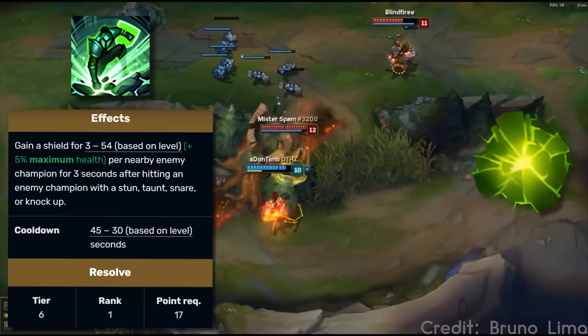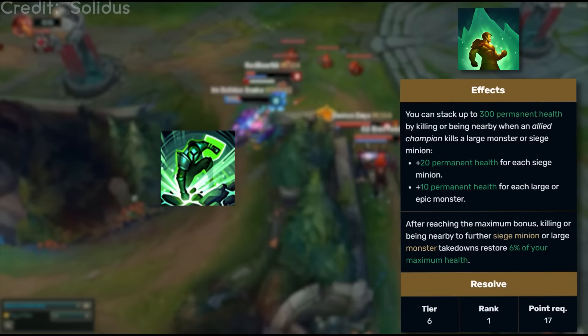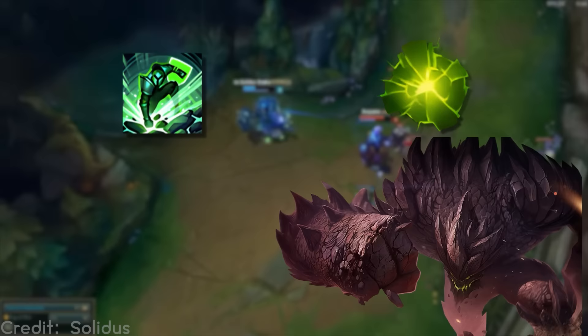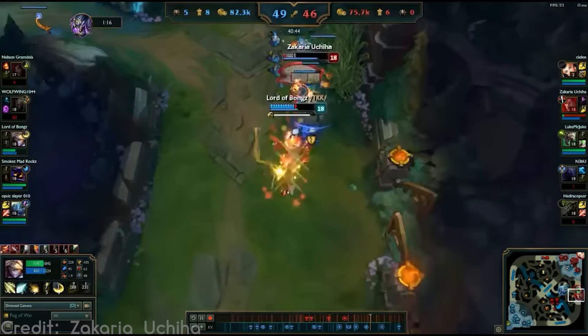Moving on, let's go over Courage of the Colossus. This mastery was phased out for Aftershock, which is a very similar idea. If you apply any hard crowd control to a target, you get a shield for every nearby enemy champion. Courage was preceded by Strength of the Ages, but I think this one's a bit more noteworthy — Strength of the Ages was a pretty bland mastery all things considered. Just by looking at it, you can kind of guess the champions who want to use this: Nautilus, Leona, Alistar — anyone who would go smack dab in the middle of the enemy team. Surprisingly, this — and by extension Aftershock — isn't a good choice for Malphite on account of him having no way to proc it outside of his ultimate, despite looking like it would be perfect for him. The main difference between Courage and Aftershock, apart from the type of defense, is that Aftershock has a small explosion accompanying it.